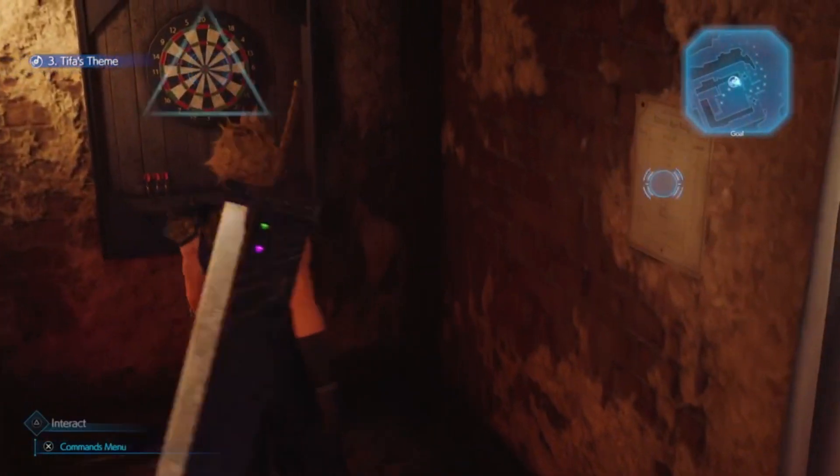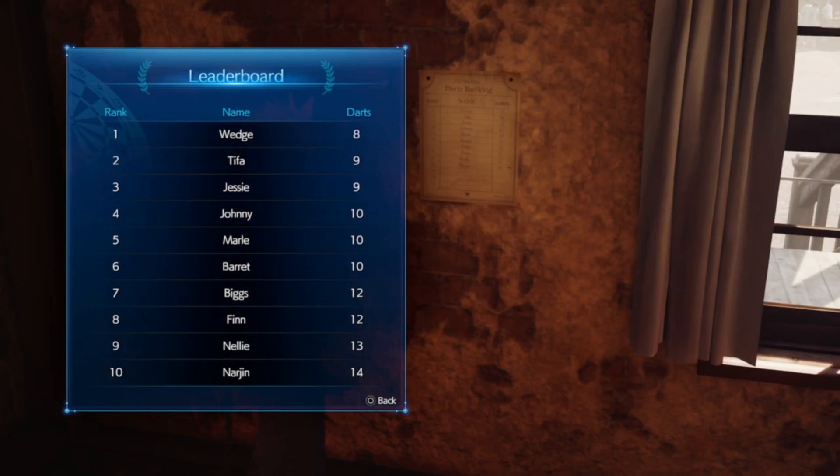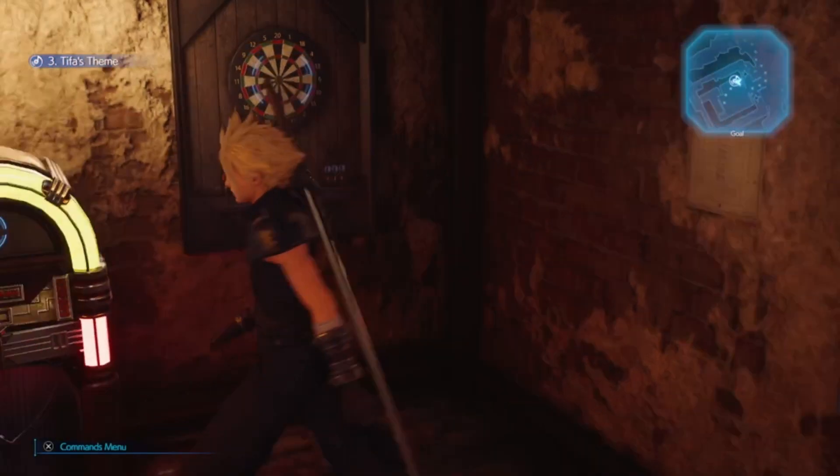Well, this is the only time to play darts. Oh, the leaderboard. Who the heck is Narjan? Nelly, Finn? Don't know who those guys are. Marl's at 5th place — Marl beat Barrett and Biggs, that's insane. Johnny, Jesse, Tifa, Wedge. Wedge is the top scorer. I'm gonna try to beat Wedge's score here.